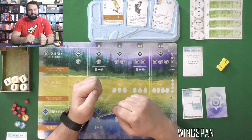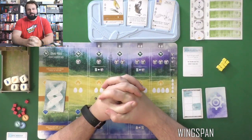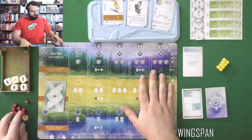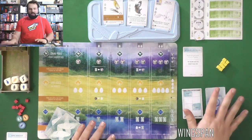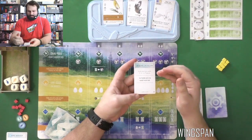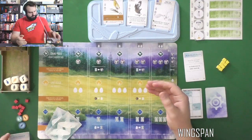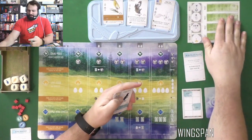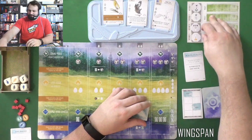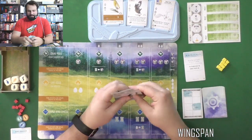Welcome to this solo playthrough of Wingspan. I have it set up here. I'm going against the Automa, and I'm giving it the European expansion, which comes with some special goals. It's going to try to score birds of five, six, or seven points. My very first goal is trying to get birds that live in multiple habitats. We've also got the round goals set up randomly: birds in the forests, birds worth more than four, birds with eggs with a tree nest symbol, and birds in the plains.